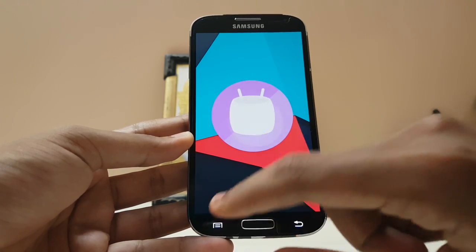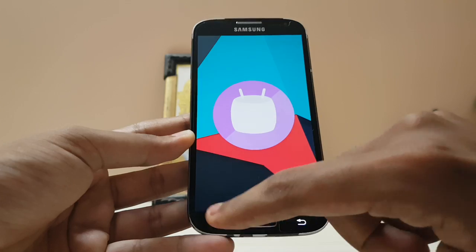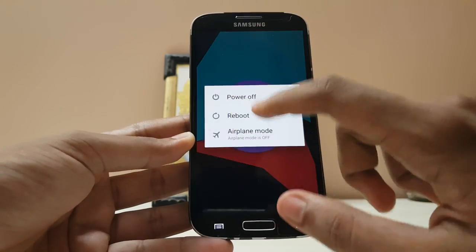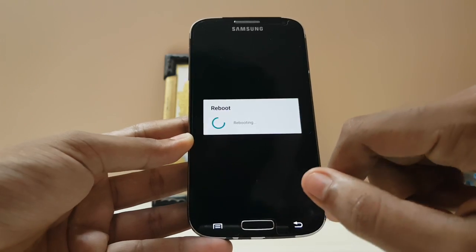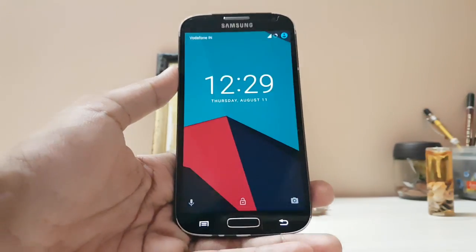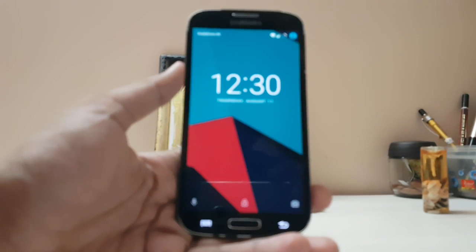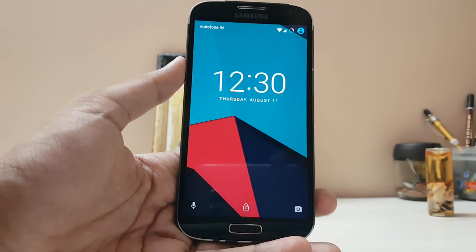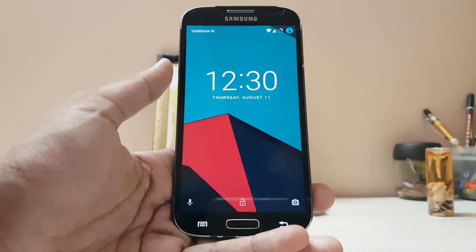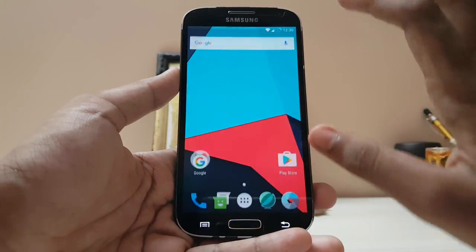Still on Marshmallow, nothing much to check. Let's reboot it. It took a very long time to reboot — almost 30 seconds — which is awkward because the first boot with setup took nothing much. The clock is also bugged, stuck on the last minute.